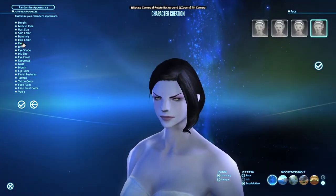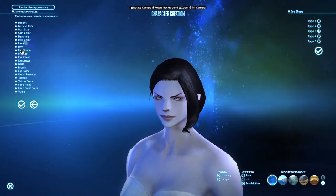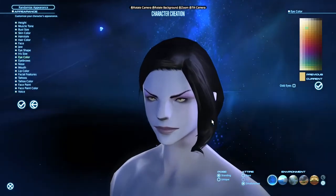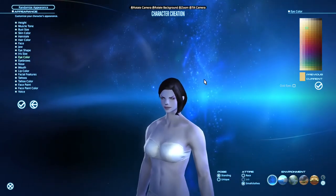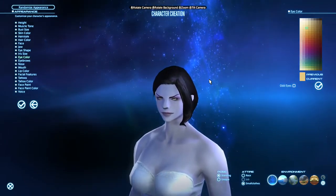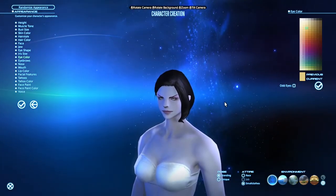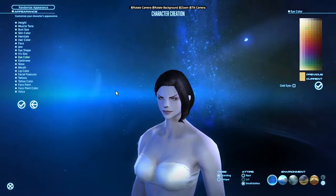Face number four, jaw number one, eye shape number three. Iris size: larger — I feel it's more true to the character. For eye color there was another problem: depending on which moment of the game, which screenshot or artwork you're looking at, the eye color kind of changes. I went for this yellow with a glassy look, because I think it's the predominant one in the game, but there's no perfect eye color for this character — still, this one is fine.